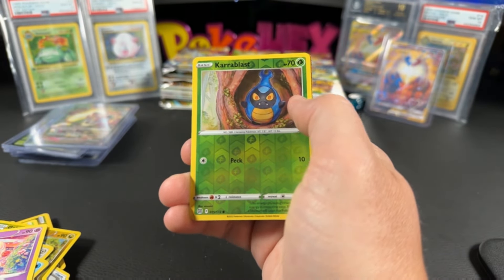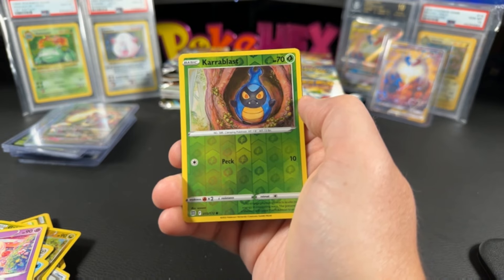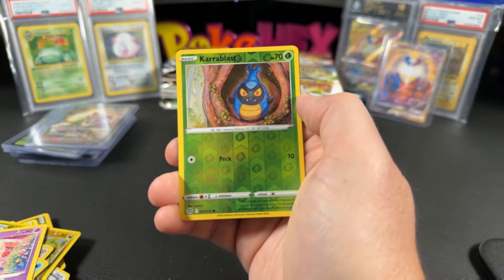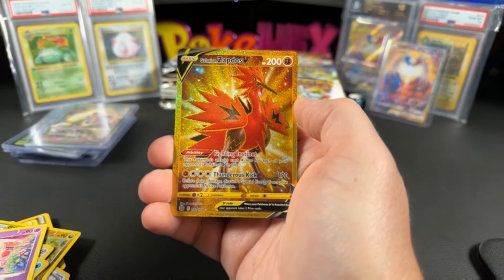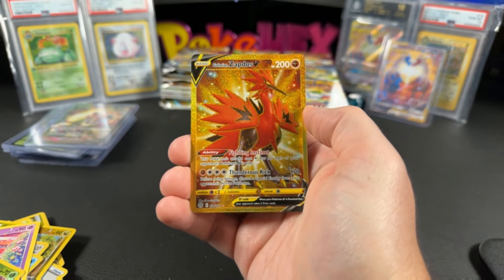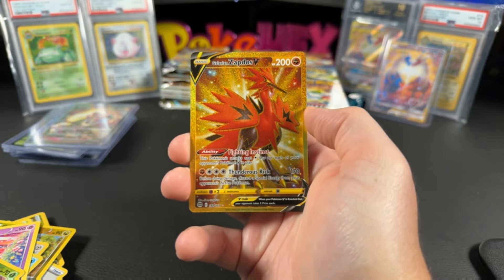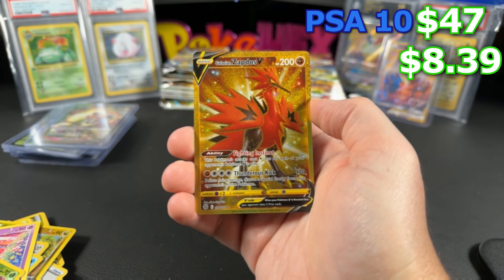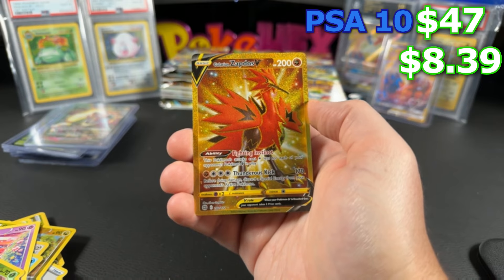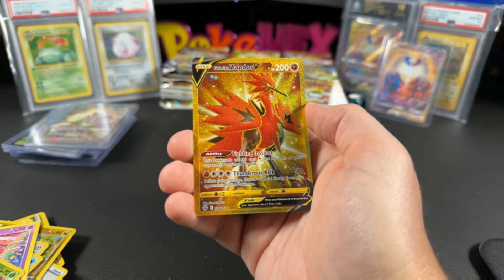Oh, we got a gold here! This is crazy. For the gold cards you've got the legendary birds — Zapdos, Articuno, Moltres — and the Arceus V-Star. There's a lot of great gold cards in this set. We have the Galarian Zapdos V — very nice, a sick looking card. This is $8.39 ungraded and $47 in a PSA 10 for the Galarian Zapdos. Beautiful card. What a comment section giveaway!